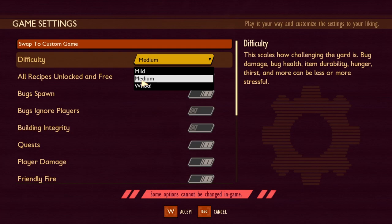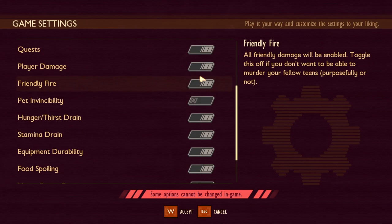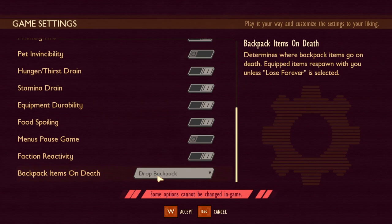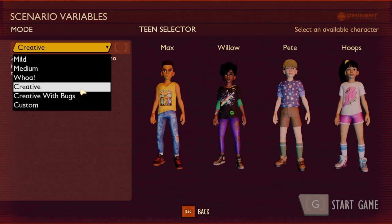Those difficulty changes take effect as soon as you click Accept, and you can go back and change this as many times as you please during your adventure. One thing to remember is everything else down here is locked in — you cannot change any of these settings. These standard survival mode settings with the top three — Mild, Medium, and Whoa — cannot be changed at any time during the game. With these settings, you will be able to unlock achievements.